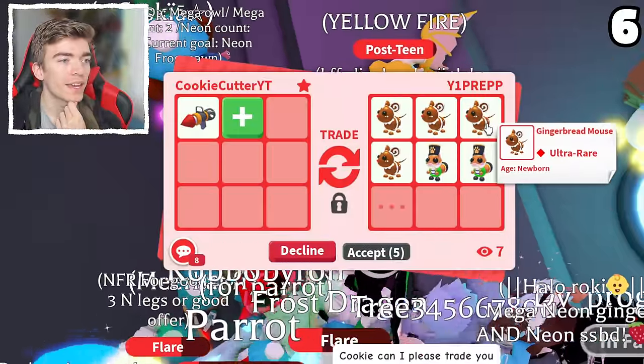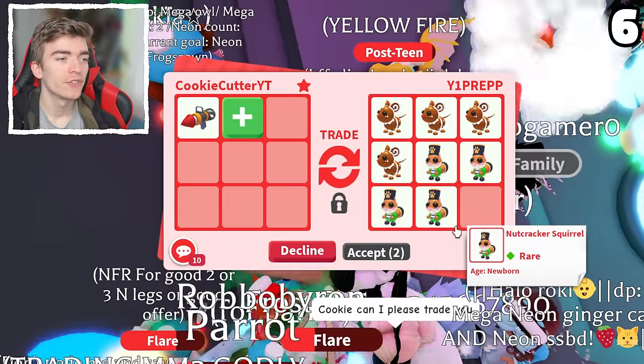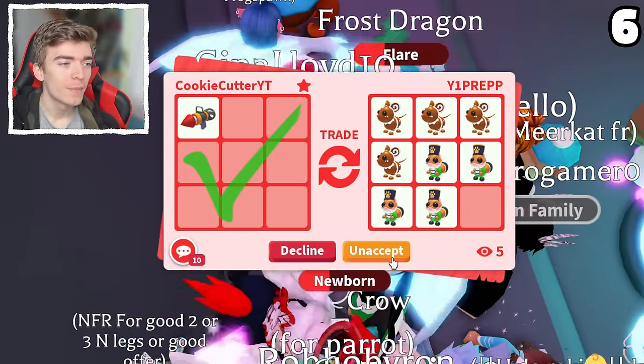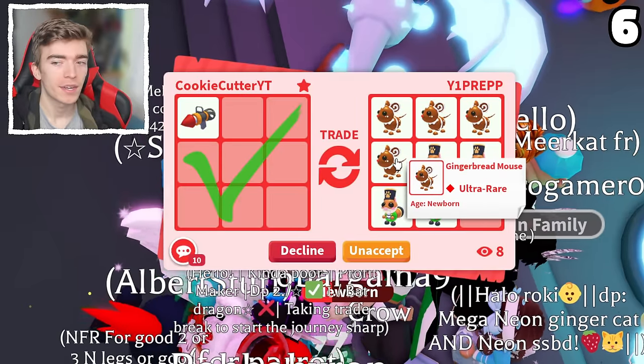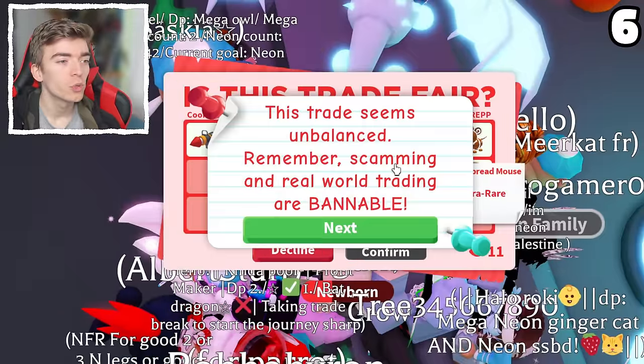The gingerbread mouse — they added four gingerbread mice and a bunch of nutcracker squirrels. 100%, I am accepting this offer instantly. Because I made so many alt accounts trying to get gingerbread mice and it just takes so long — making a new account, getting a trading license, joining the same server — it is very time consuming.